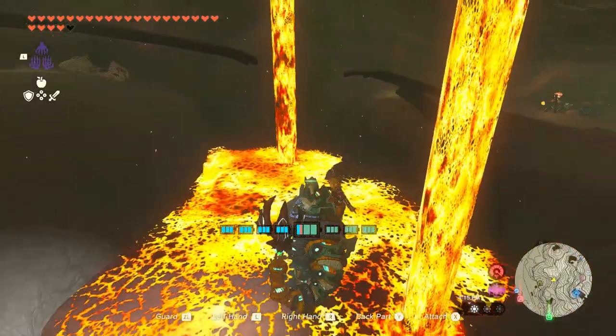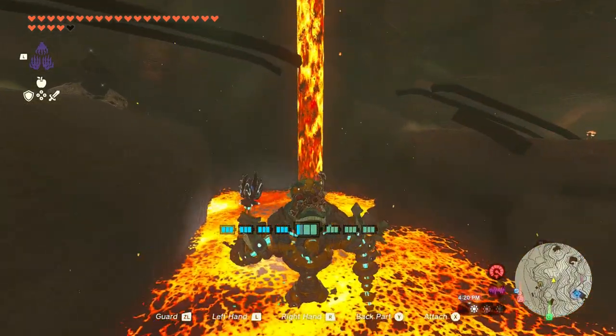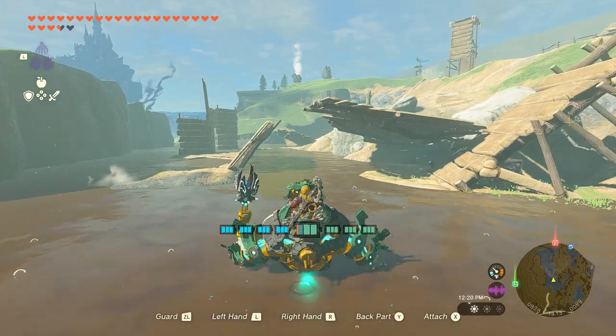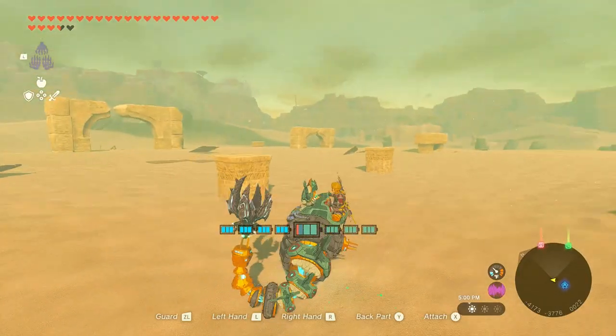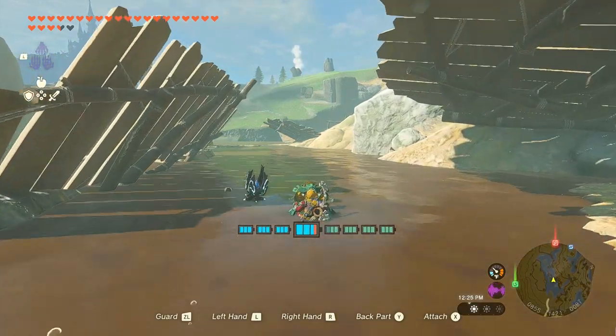Aside from that, Mineru can walk across extreme terrain, such as on lava as shown in the video. Not only that, but it can walk through mud, quicksand, and freezing water. The crucial thing to remember is that you can only walk in shallow depth.